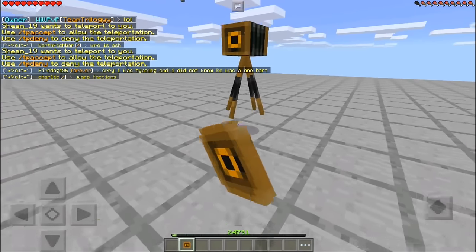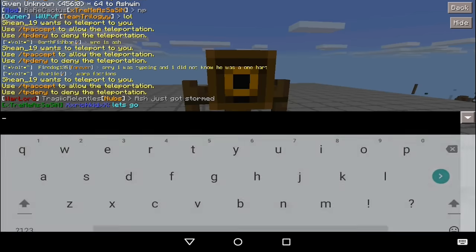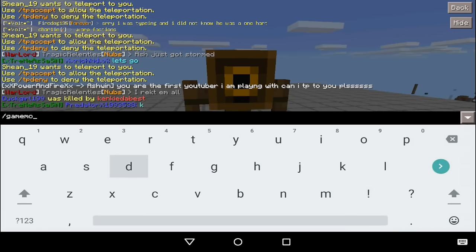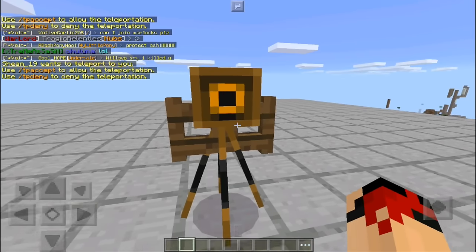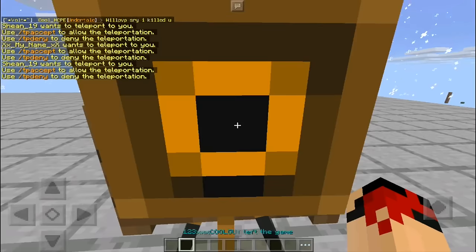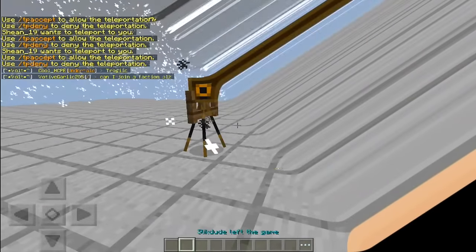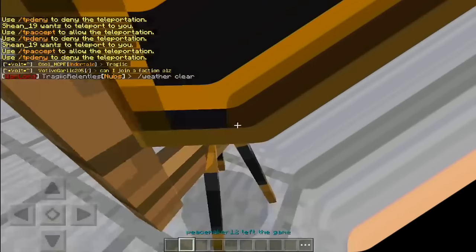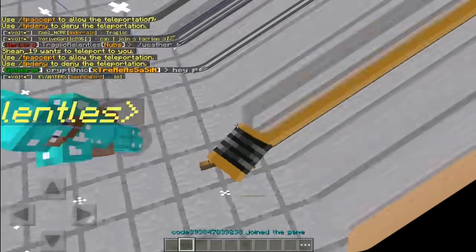Our next glitch involves your screen being literally damaged. All we need to do is get a camera, place it down. This might only work on servers, not really sure, but we activate it and tap it once. I'm mind blown. So after activating the camera, just tap on it and this happens.